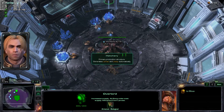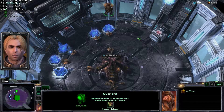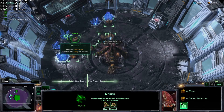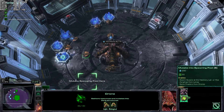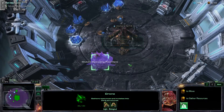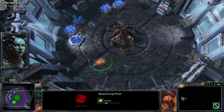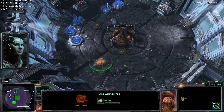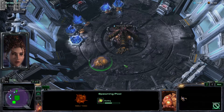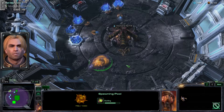Excellent. I plan to stop here, but let's take this a little further. Try mutating a drone into a spawning pool. The spawning pool allows the hatchery to turn larvae into Zerglings. You know this is going to end badly, right? We have a controlled environment.